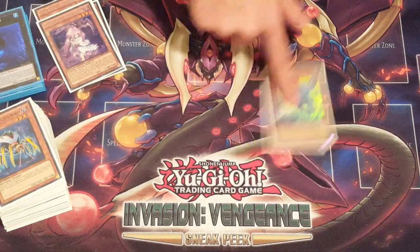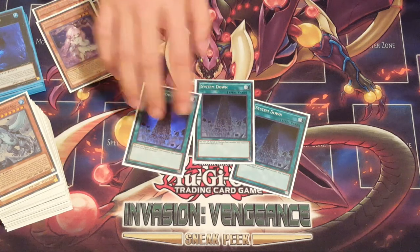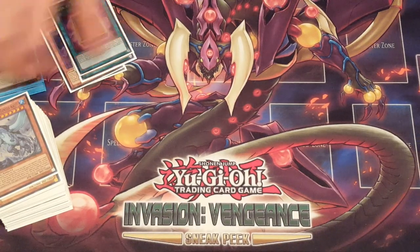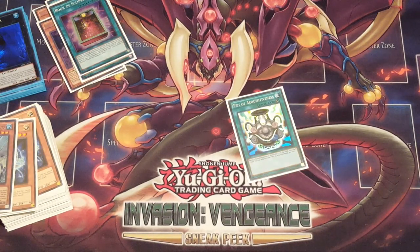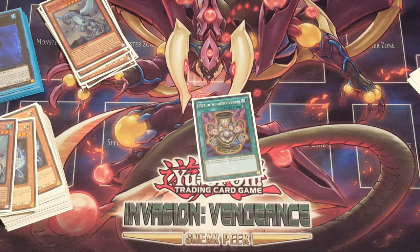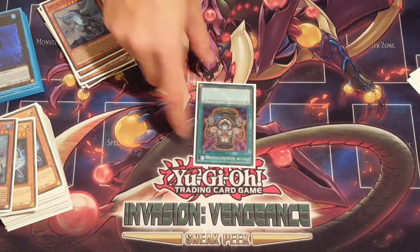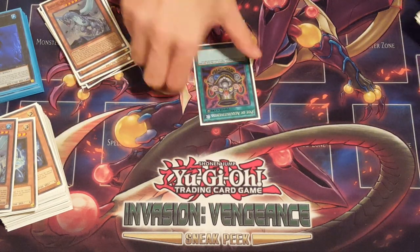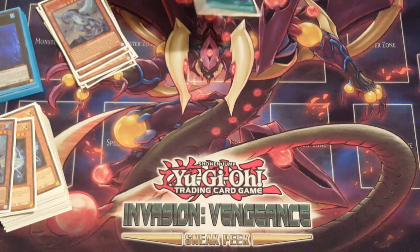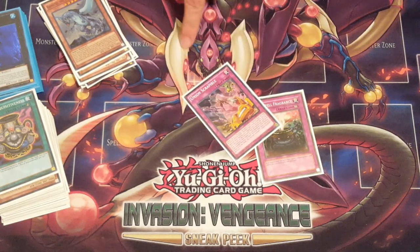The second Gamma Seal is in the side as I spoke before — I'd love to main deck two but it's just too many conflicts. Three System Down for the mirror match, of course most of this side is for the mirror. Two more Book of Eclipse. The hot new Pot of Acquisitiveness — I'm definitely a fan of this card, it's put in much work. When they tribute out their ABC in your standby phase you chain Acquisitiveness, putting back their A's, B's, and C's, which makes their draws worse. And you get a card for that — think of it as the Upstart instead of Upstart itself. Very good for the mirror match.